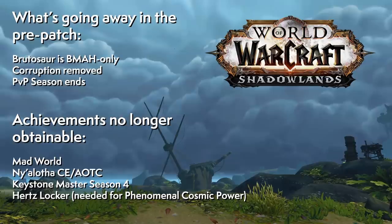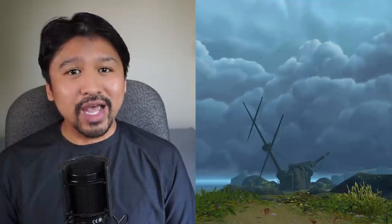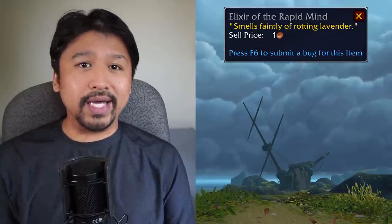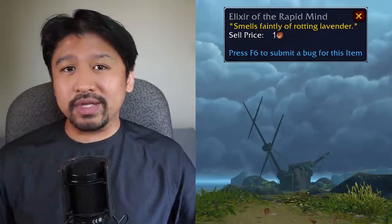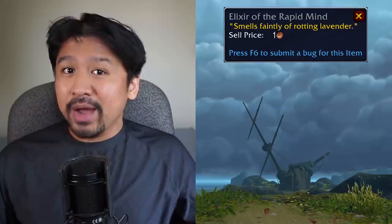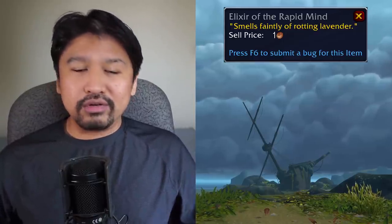Knock out whatever's on this checklist as soon as you can. And now for the less obvious things. First, get rid of all those extra experience potions that you have, like the Elixir of Rapid Mind. Those are for people who don't care for the new level experience coming in the pre-patch, and that's totally okay. So just make some extra gold off of them by selling these before they turn gray. Or if you don't want to wait yourself, feel free to use them.